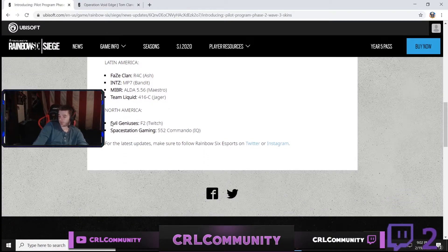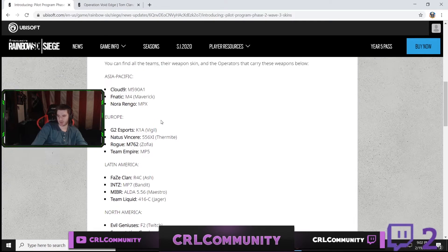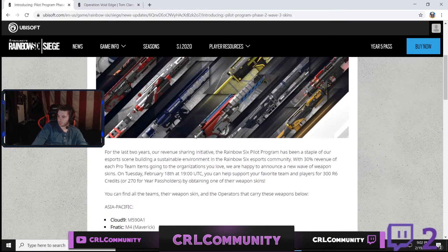And finally, you got Evil Geniuses with the F2, and Space Station with the Commando. I personally bought the Commando skin because I really like it. That's pretty much all I bought out of all these because the Vigil one looks cool but I have Pro League, and Ash — nah, not really into it, Evil Geniuses — no. That's pretty much all that.